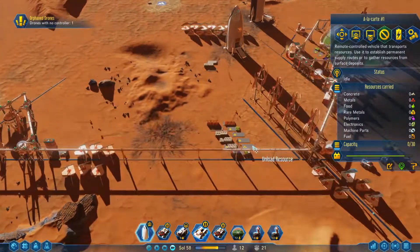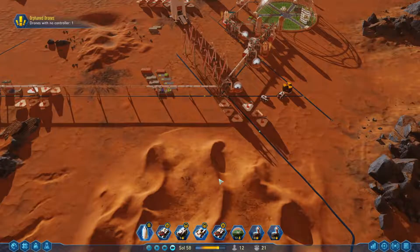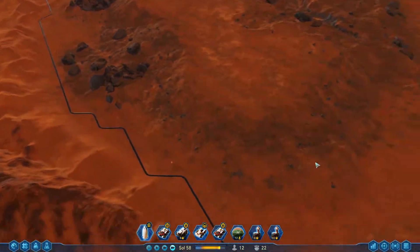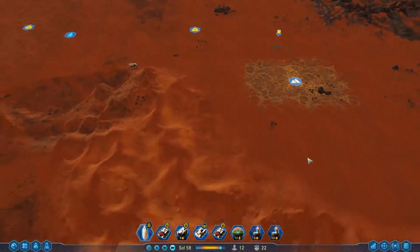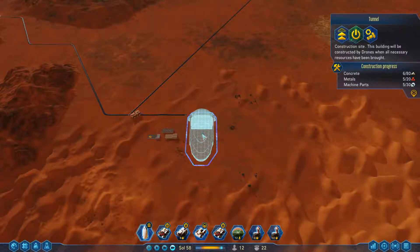Wait — what drone is without a controller? Metal is something we use to repair things, so it's important that we have a steady supply. But we're also building things, so keeping metal stocked is essential.